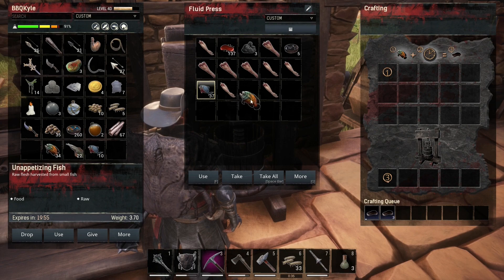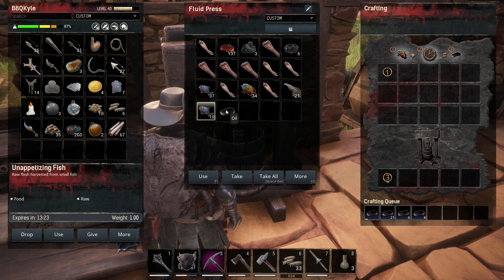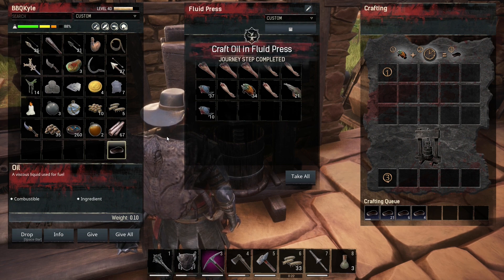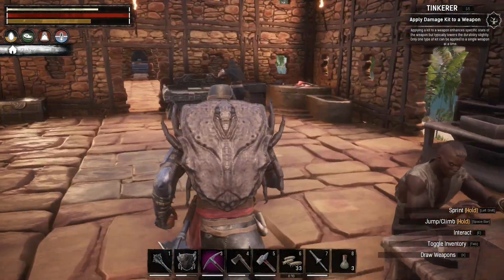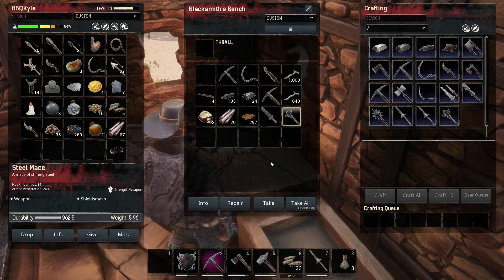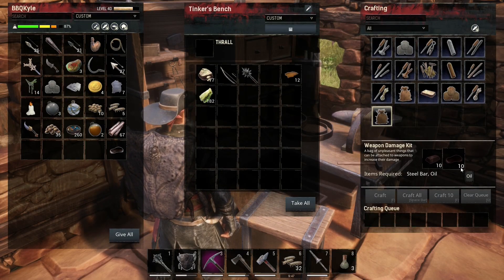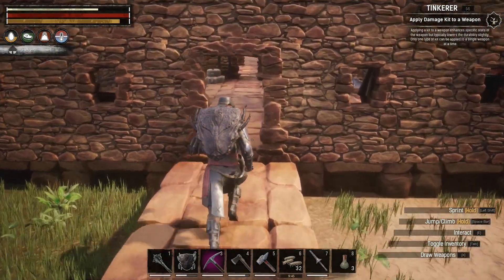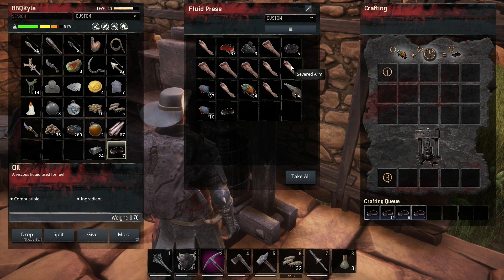Fish. Fish. Fish. Fish. Oh, now it's gonna work for some reason. I've made oil. Apply a damage kit to a weapon. Well, let me guess — I gotta repair it first. There we go. I need ten steel and ten oil. Give me my steel. I guess the rest of these body parts don't press into blood for some reason.